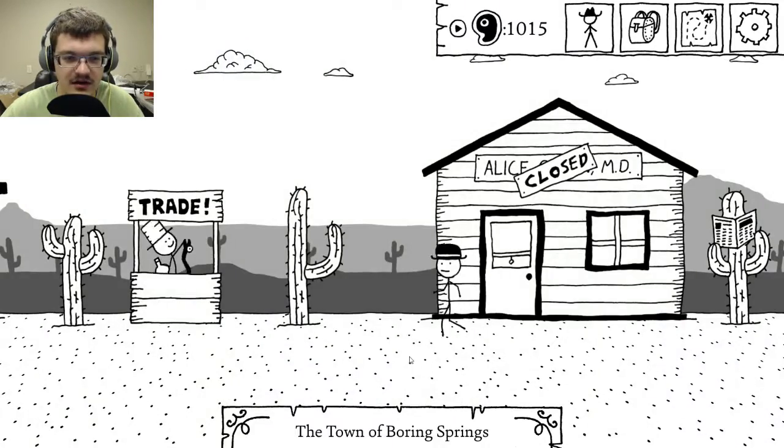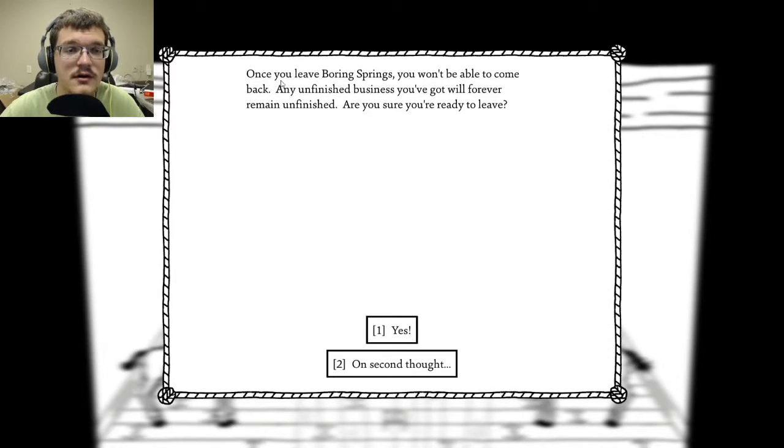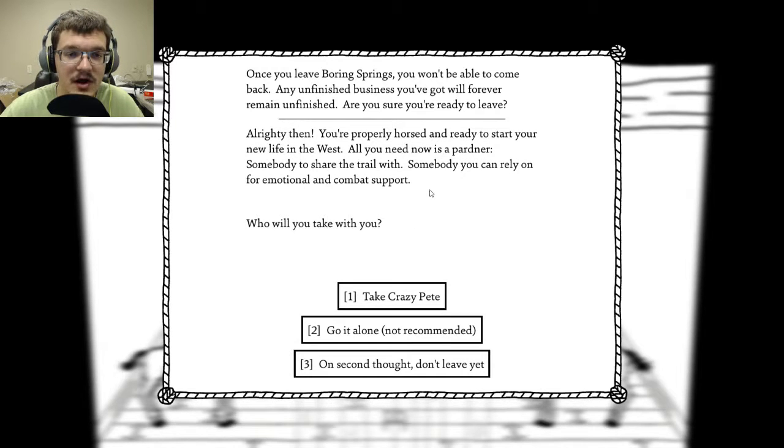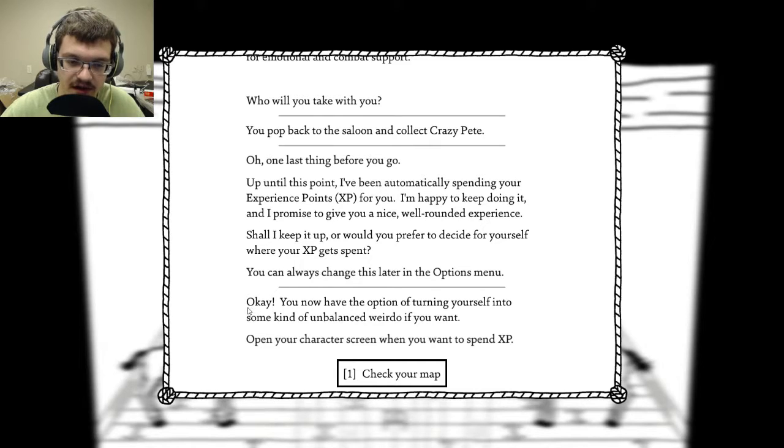That was kind of dark and depressing. Let's get out of town and ride Spook out. Once you leave Boring Springs, you won't be able to come back. Yep, let's go ahead and leave. You're horsed and ready to start your new life in the West — all you need is a partner, somebody to share the trail with. Who will you take? Let's take Crazy Pete. Hit the trail. I've been automatically spending your experience points for you — shall I keep doing it or would you rather spend XP yourself? I'll start spending it manually. You now have the option of turning yourself into some kind of unbalanced weirdo. You consult the southwest map — it only lists two things: the town of Dirtwater and the Manifest Destiny Railroad Company Westmost Camp. You discover two new map locations. Head for Dirtwater.